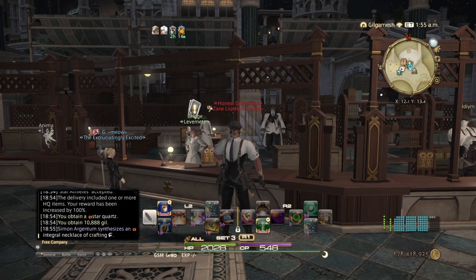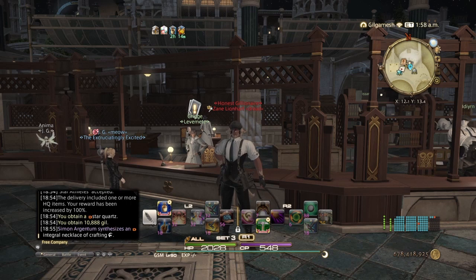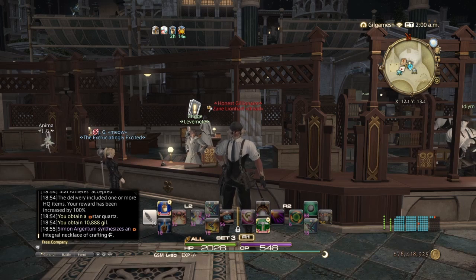Take advantage of your food window because it's only up for 30 minutes — eat two Bitter Crown Pies to extend it to an hour and then go get more. That's pretty much how you farm grade 9 and grade 10 materia with a little bit of gil on the side.